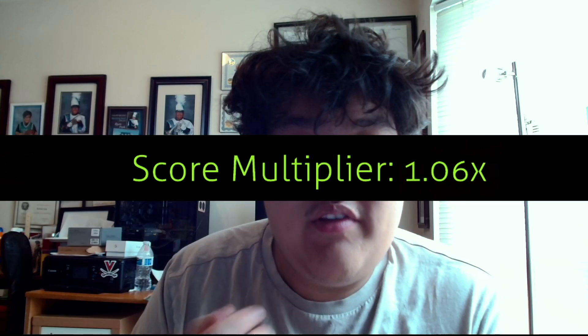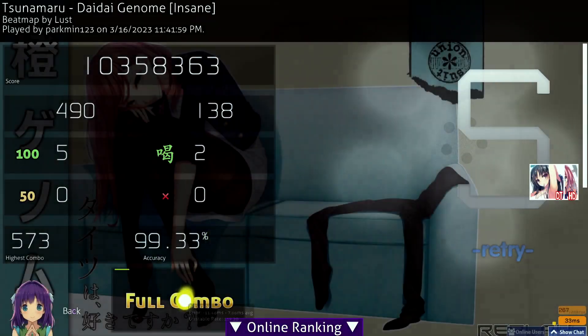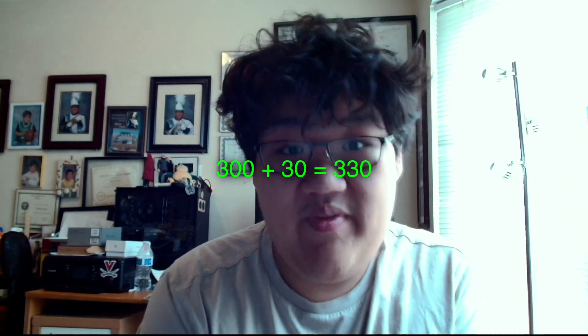Hidden mod gives you a 6% more score multiplier, which can be helpful if you want to do leaderboards, and it gives you 10% more total PP to your play. So if you got 300 PP on no mod, you put on hidden and got the same score — that's plus 30 PP, because that's 10% of 300, giving you 330 PP. So it can be helpful if you want to get more PP.